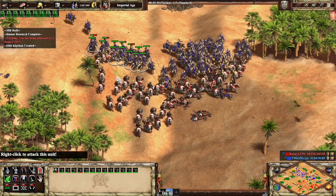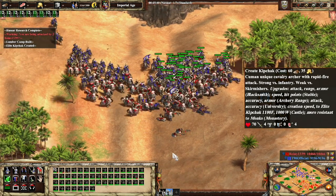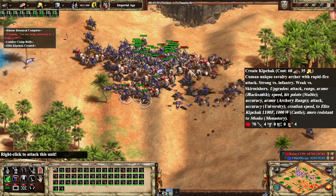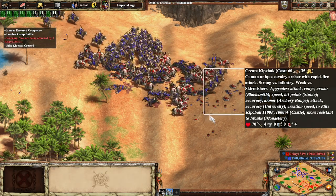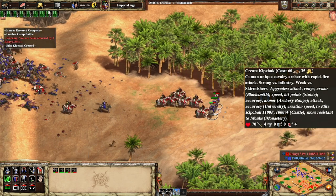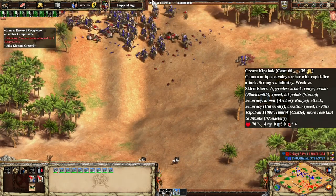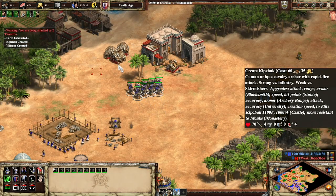The Kipchak is a unique Cav Archer with Rapid Fire Attack, and supposedly it is strong versus infantry but weak versus Skirmishers. Take a look at this thing. The Kipchak fires faster than any unit I have seen in the game — so fast that while they lack Bracer and a lot of range, they will melt anything. Combined with the fact that the unit is mounted and can run away from any dicey situations, I think it is going to be seen very frequently for years to come. These units don't even have a mentioned bonus versus siege, but they melt it like Mangudai do. It's unreal.